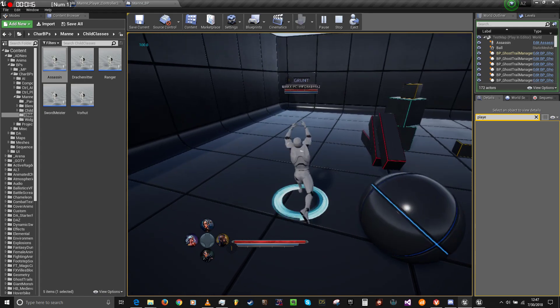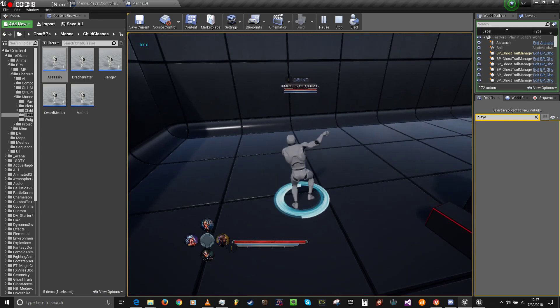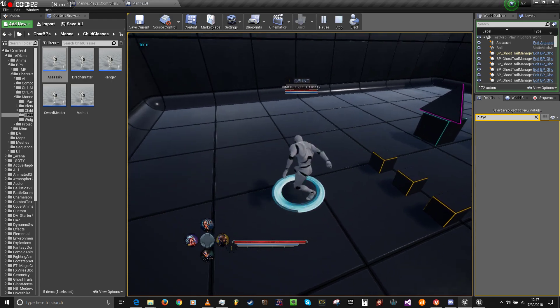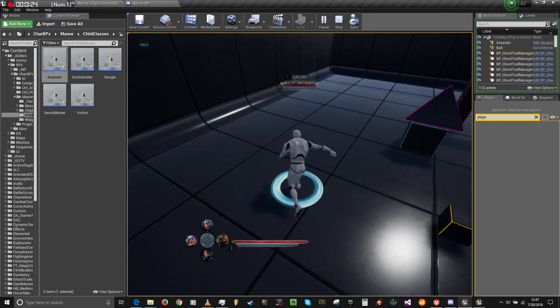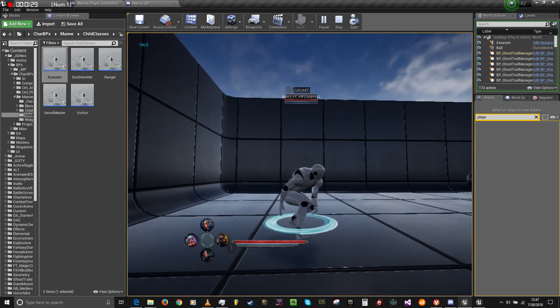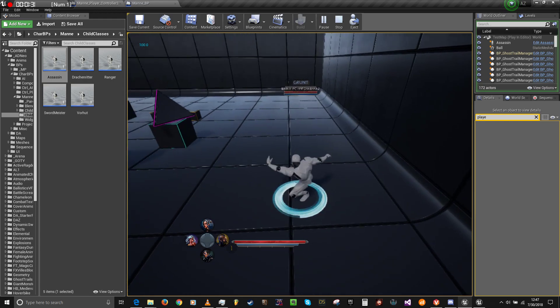Press 5 to go to the Corpus, press 2 to go to the Swordmeister, press 1 to go to the Ranger. So there you have it.